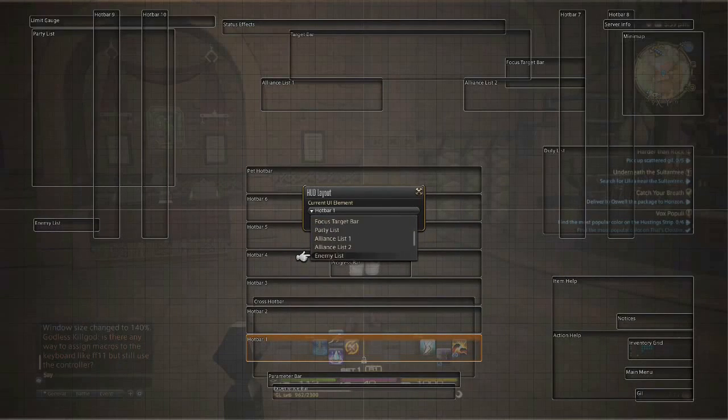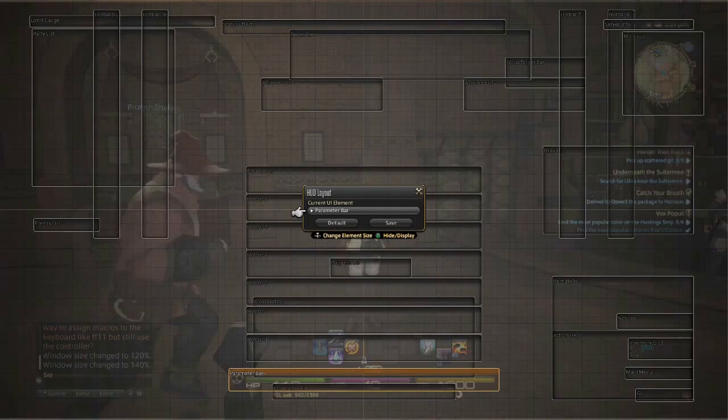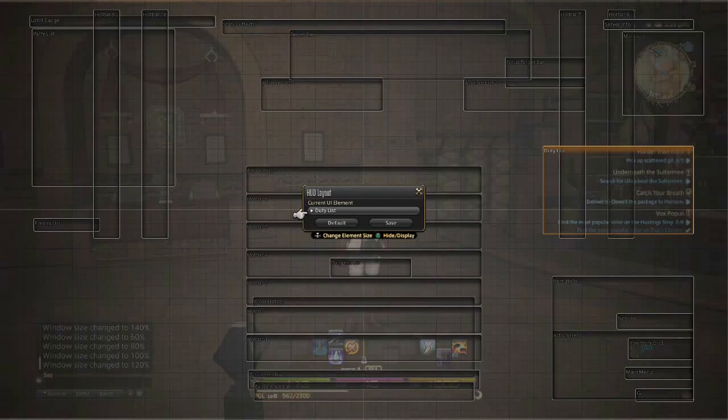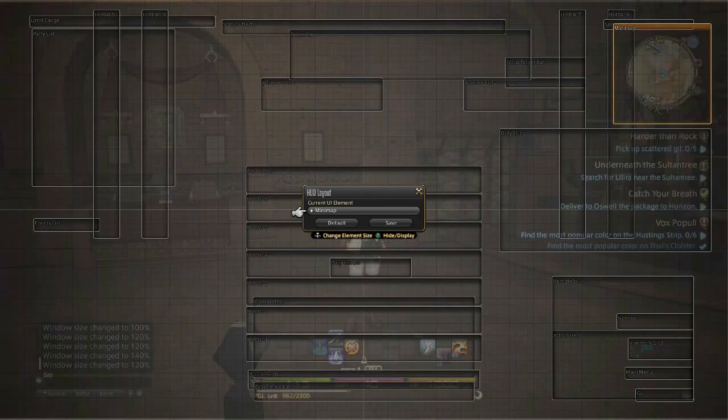We're going to scroll all the way down until we find what we're looking for. Here's the parameter bar — click X to highlight it, then press R3 until it's as big as you want it. Then go to the experience bar and do the same. Then the duty list, make that as big as possible. And for the mini-map, I'm just going to increase the size by one, because I usually have the other map on the upper left-hand corner, which I find more useful. When you've increased everything to your heart's desire, click save.